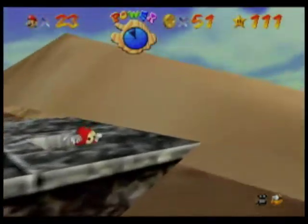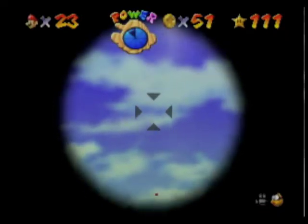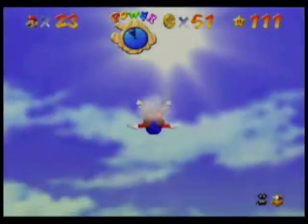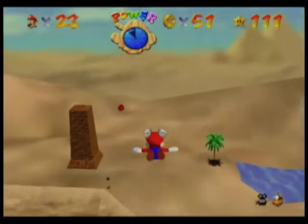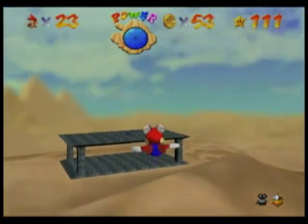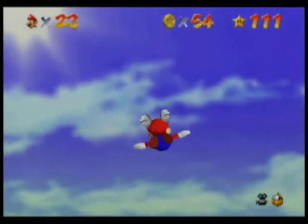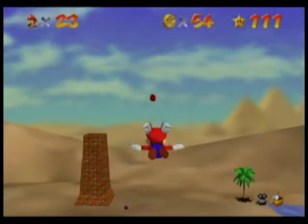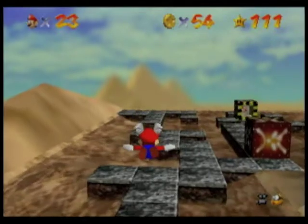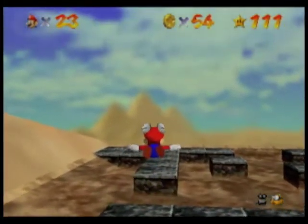Here we go! We go into the cannon and shoot into the sky for the 8 red coins. I think we'll get around 60 before we go into the pyramid — there are 4 red coins in the sky and we might get one extra. It's really agitating when Mario gets so much momentum that he goes flying up. We're going to end with exactly 60 if she gets all these. She's going to the other flying cap box, and I think she'll launch herself with the cannon again too.